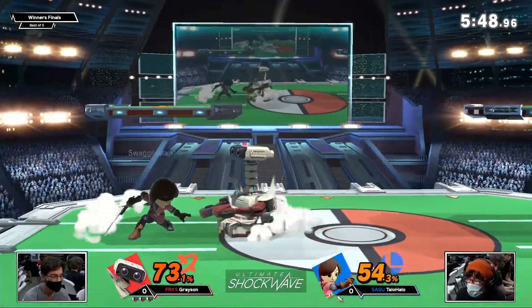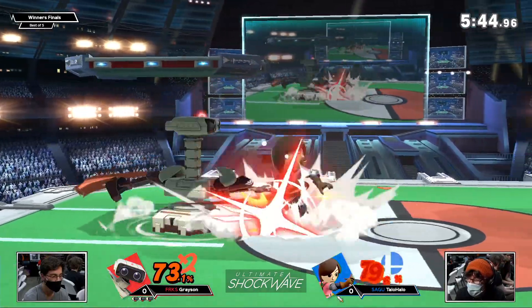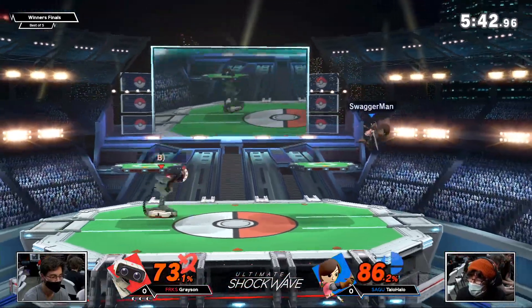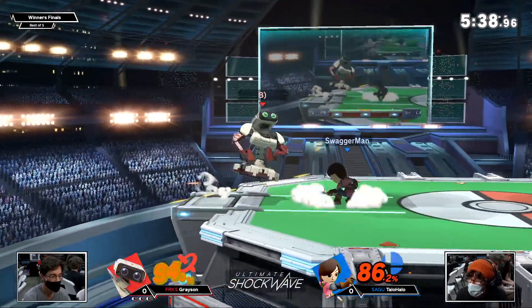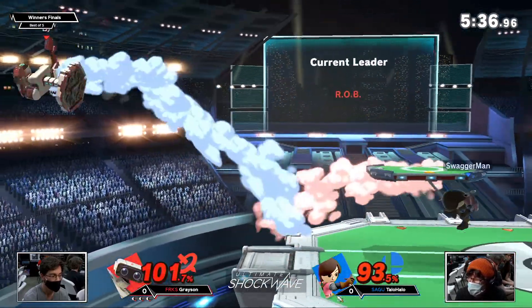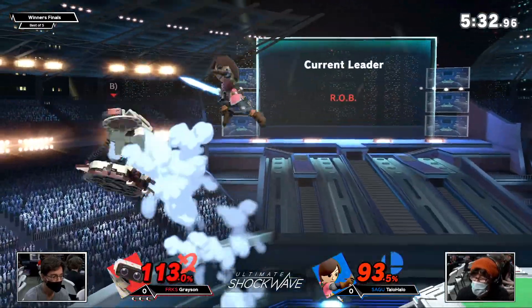It makes up his timing. Taylo's kind of showing him that he thinks the projectiles are really scary, which is why he's going out for them. And so Grayson knows the threat of that because he's already been shown that his opponent is afraid. Yeah, exactly — so he can just now manipulate them around that.